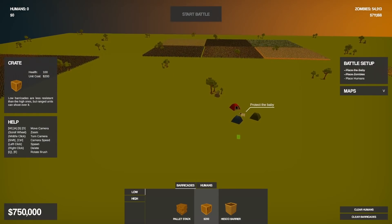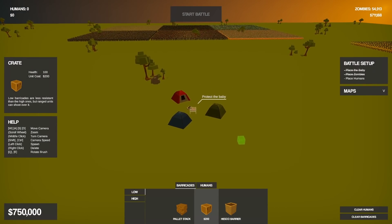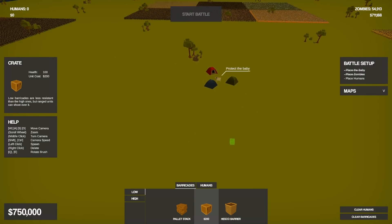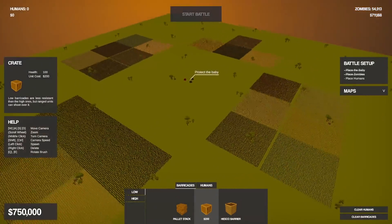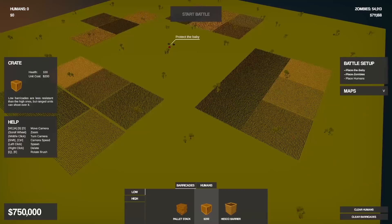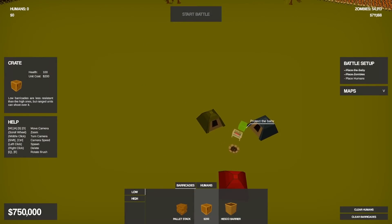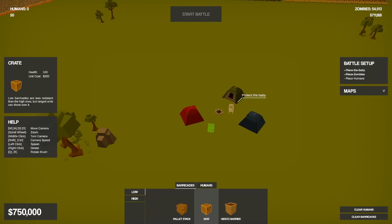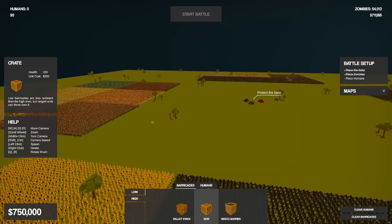Komodo Gaming here, bringing you guys another episode of Swarm Z. We're back once again and today we are finally going to finish this campaign. We are on the last level — this is Forest — and there are 55,000 zombies about to come barreling down on a pretty non-existent camp, so we're gonna have to build the ultimate zombie fort.